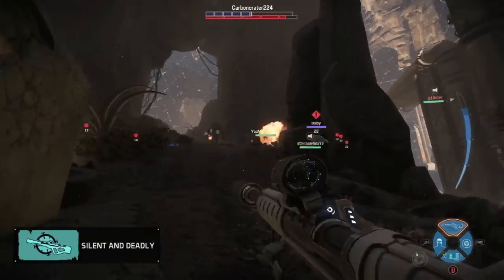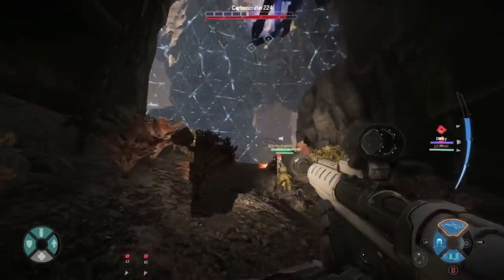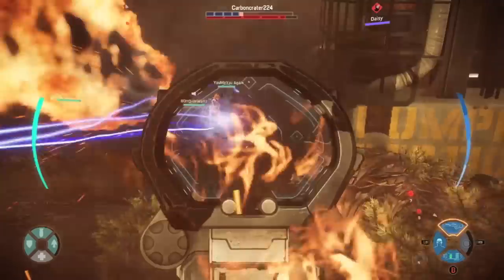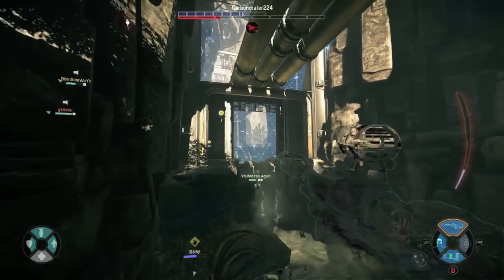Make sure your teammates know that the only way to get those extra damage points is if they're hitting the monster with bullets or lasers. Rocket launchers or flamethrowers do not count toward those extra weak spot damage points. So make sure your teammates are hitting those weak spot points with bullets or lasers — that's the only way you're going to do heavy enough damage to the monster.